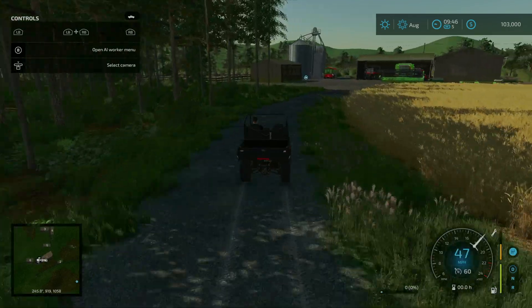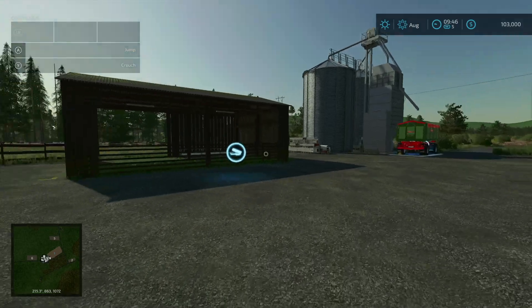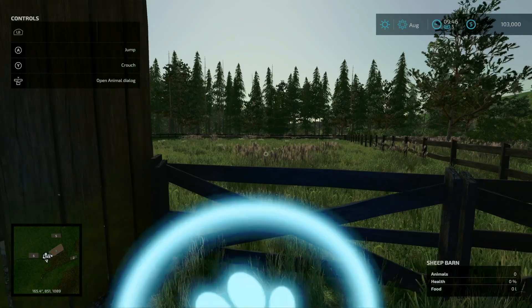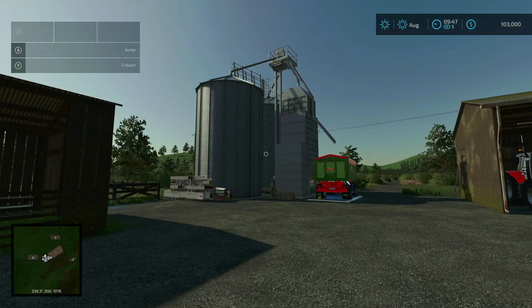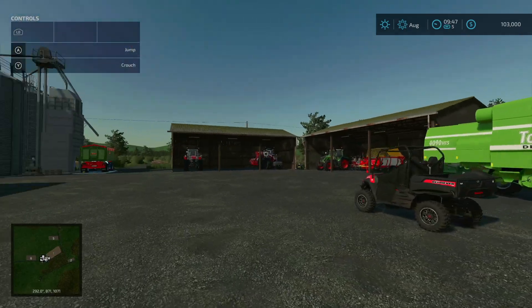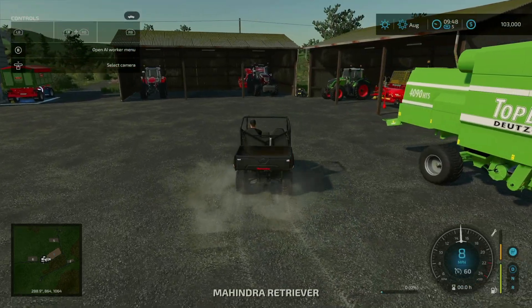This is your actual starting farm. Our sheep barn is located right here — it has room for 25 sheep. Feed goes in here, a wolf will spawn right here, and you have a silo with a bit of storage. This is all your main starting equipment besides the Mahindra that was located where you first started.